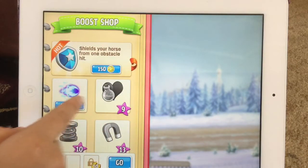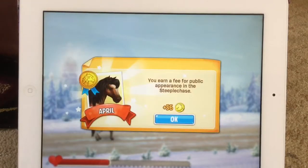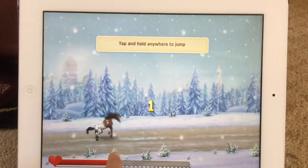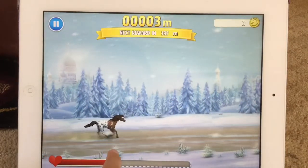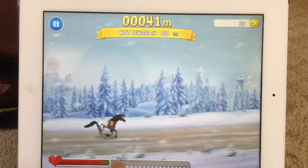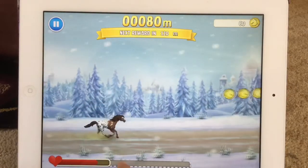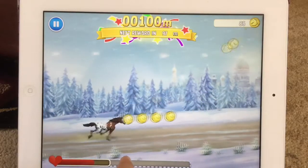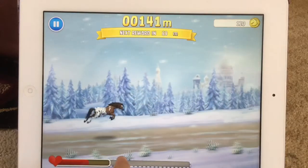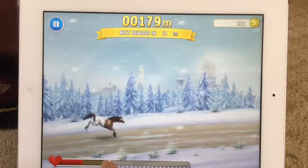I also unlocked the boost shop so I can buy a boost, but I don't think I'll be needing it. We got 56 coins from the public appearance. This race is so slow. After this steeplechase I'm going to show what I have in the breeding house, and then we'll be done with the video. Off camera I'll be doing a lot more steeplechases to earn coins and make it faster for you guys.